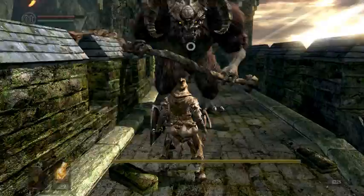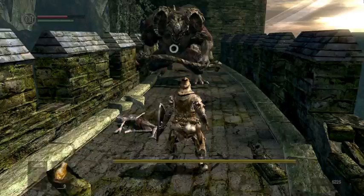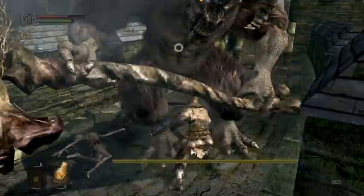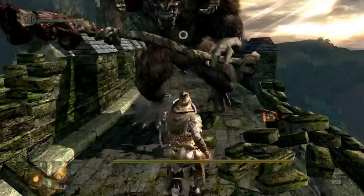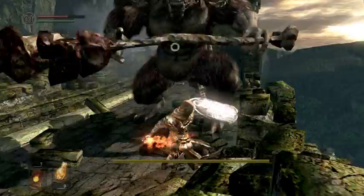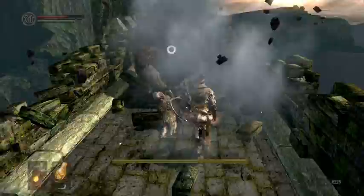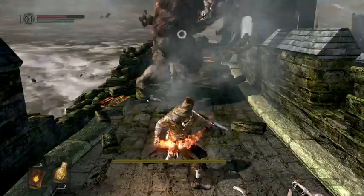I probably wouldn't even bother with fireballs. I just run up and hit him constantly like this, back up, he swings, and then I hit him. He's going to jump — back up a little bit — and then I hit him. It's going to be a little more difficult than this. You can try to hit him with fireballs and they do pretty good damage. You can actually fall off this bridge in these areas to the left, so you gotta be careful about that.